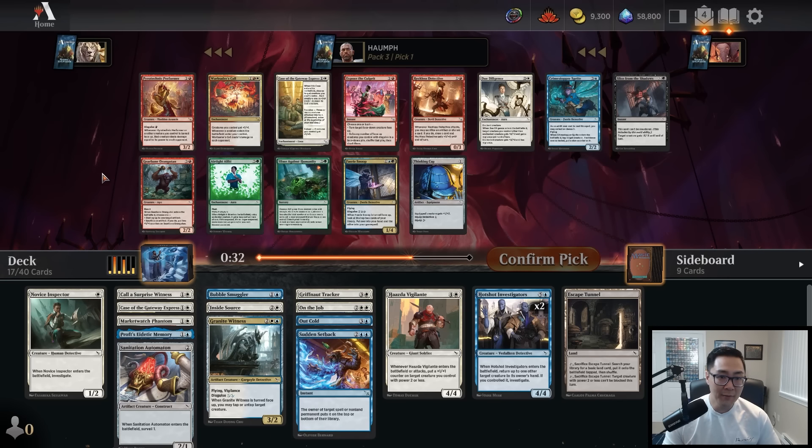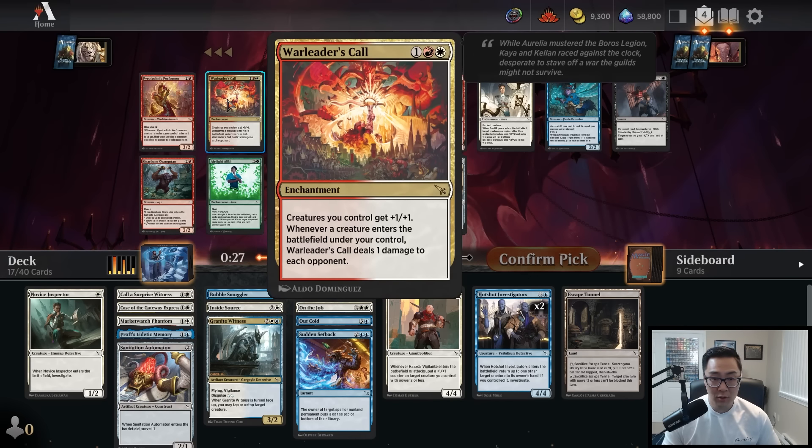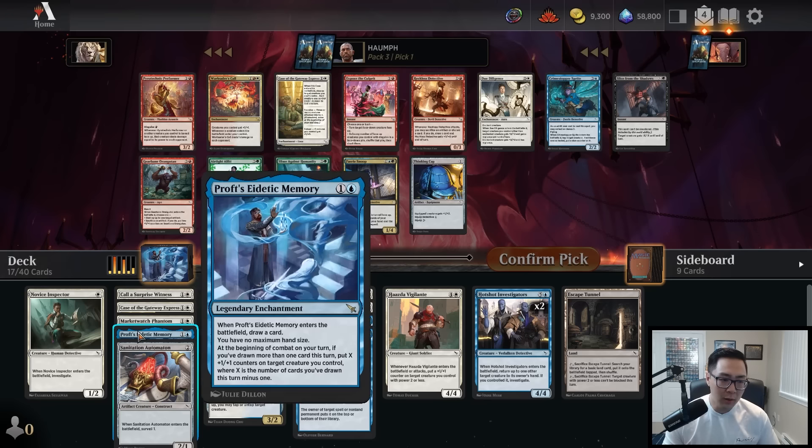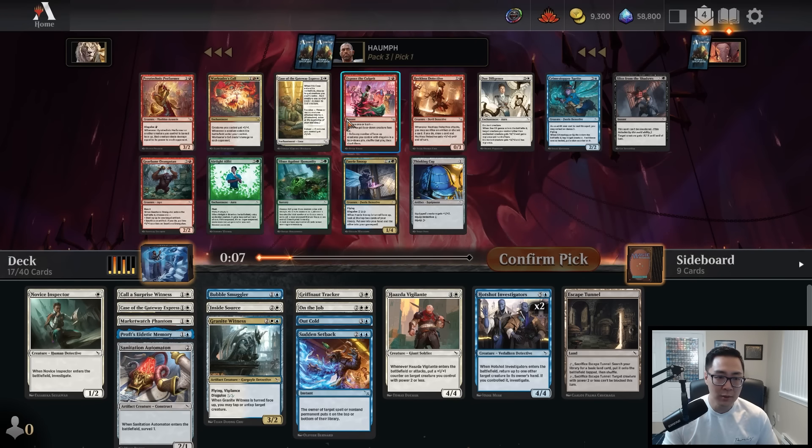This is quite a pack. We have War Leader's Call, which is incredible — a glorious anthem effect that deals damage every time a creature comes into play. I don't know if it's worth splashing. There's Case of the Gateway Express. Reckless Detective I love but we're not red. There's also Crime Stopper Sprite. I think we're very heavy on creatures and need some interaction, so I'll take Case of the Gateway Express over Crime Stopper Sprite, though I do like the Sprite.